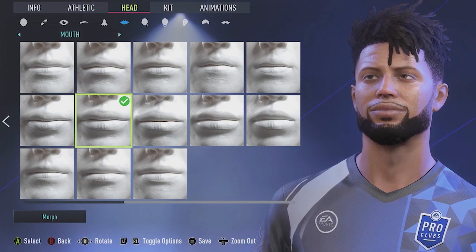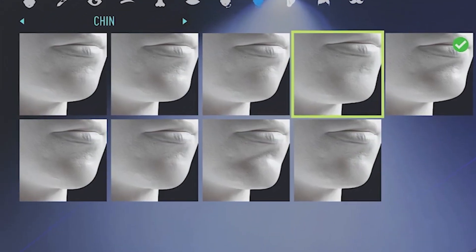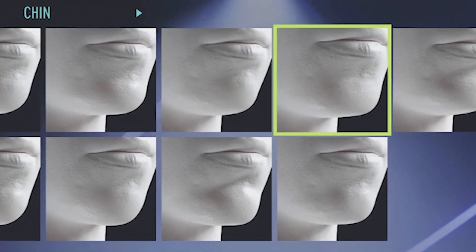For the mouth, you're going to want to select this one right here. For cheeks and jaws, this one is the best. For the chin, go all the way to the right and select this one — it gets the job done. You can't even see it since we've got a beard, so don't worry about that.